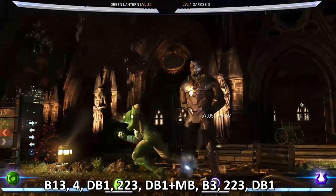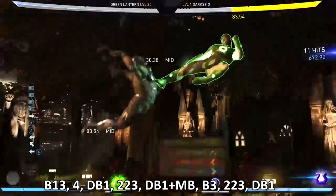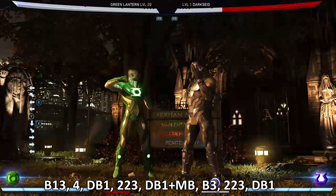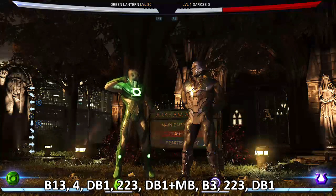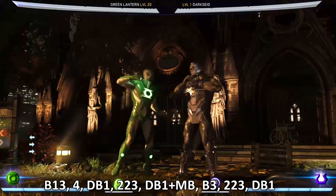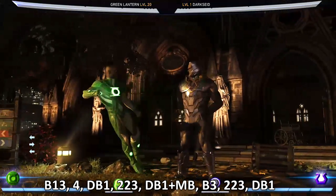So this combo does 745 damage, but this will always vary — this is probably the maximum amount of damage you'll be able to get, because my Green Lantern is level 20 and the Darkside opponent is level one. Always keep in mind when watching combo tutorials that the amount of damage you put out varies from character to character, because of different defenses and how strong you are. So let's break this combo down.